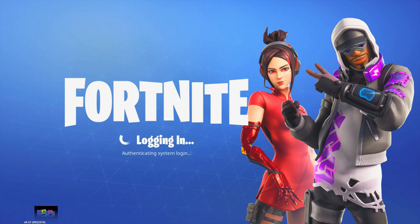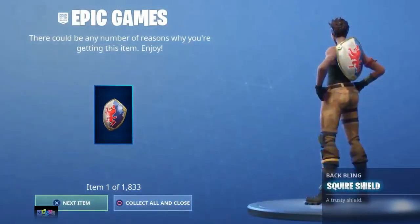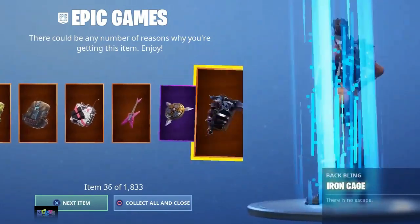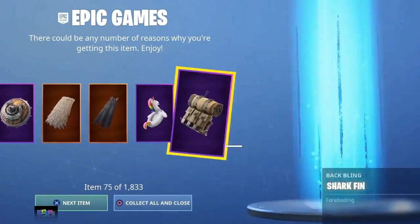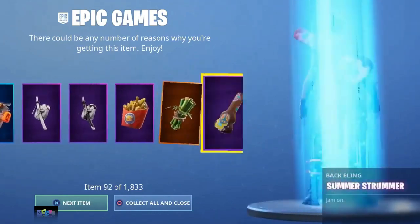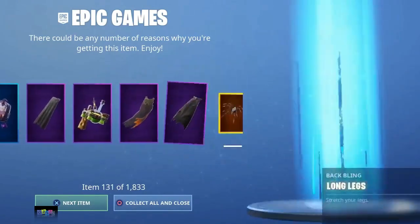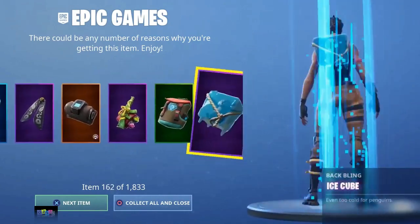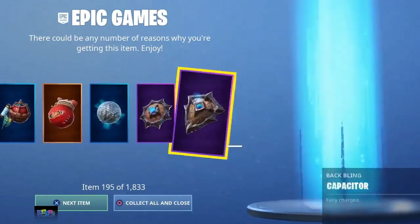That is pretty much it — you guys will get every single skin in the game. Let's see what happens once we log in and hit Battle Royale. We just got every single item in Fortnite for completely free! 1,833 items — this is absolutely insane. Make sure to drop your Epic username in the comments, spell it right, and let me know what platform you're on so I can help you out if you can't get this.